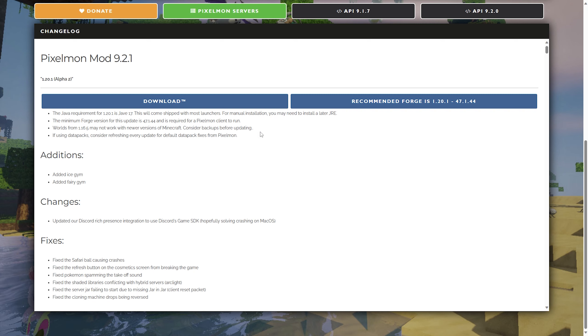To all the people still asking: can I bring my 1.16 world into 1.20? Keep in mind there are a lot of versions in between, and even vanilla Minecraft would probably struggle to jump that many versions, let alone modded. If you do plan on attempting it, back up your world first — I personally tried it and it didn't work for me. Also, if you're using any data packs, consider refreshing every update because they need to blend with the new Pixelmon versions continuously.